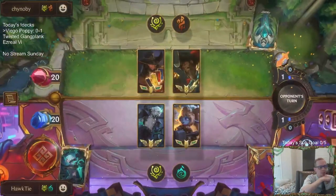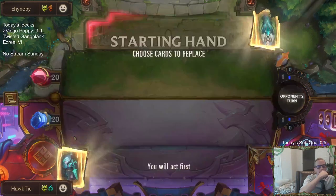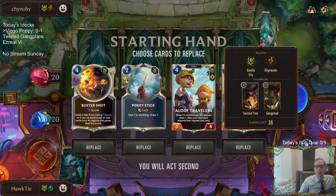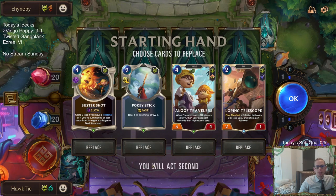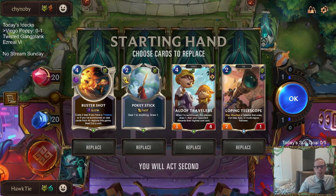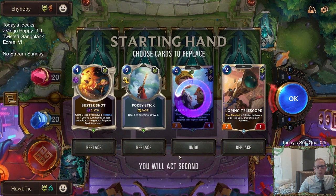Is Darkness the toughest matchup for Vhagar? No, not at all. I just shouldn't have Mini-Morphed the Senna - that was a really bad choice. I should have saved my Mini-Morph for Vhagar, since that's the only card that can kill you. Next up is Twisted Fate Gangplank. I'd rather face the Darkness than probably this Twisted Fate Gangplank, because they're gonna burn me out and I don't really have Nexus healing. I probably have too many Aloof Travelers and not enough removal.